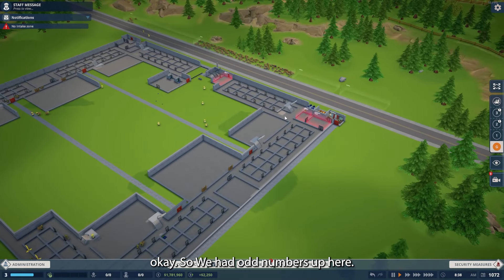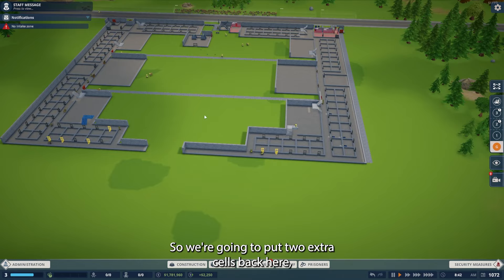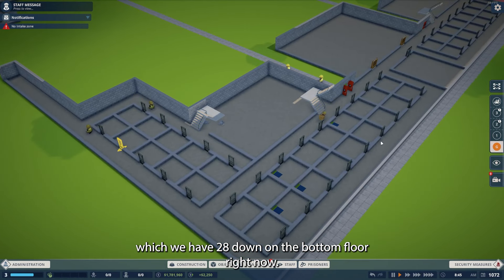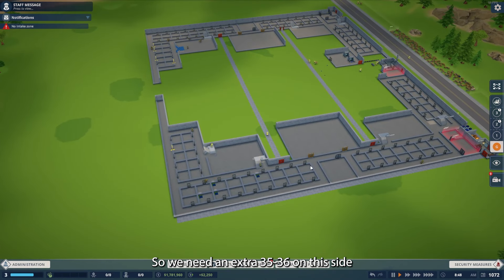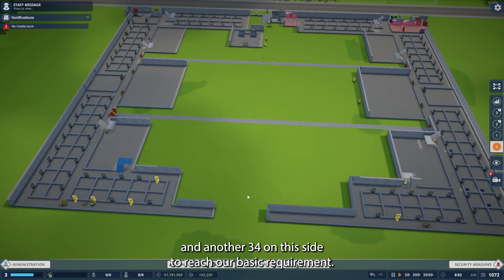We've got this nice little gap which is kind of cool — if we want to come up to the roof to make it even cooler. We're going to essentially copy-paste all of this over to the other side. We had odd numbers: 61 and 61, and I made it 60 and 60 over here. So we're going to put two extra cells back here. We have 28 down on the bottom floor right now, so we need an extra 35-36 on this side and another 34 on this side to reach our basic requirement.